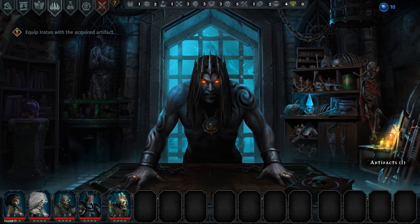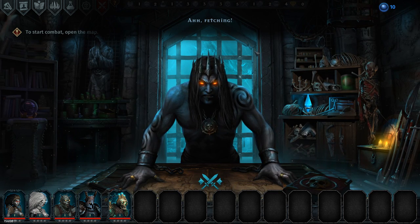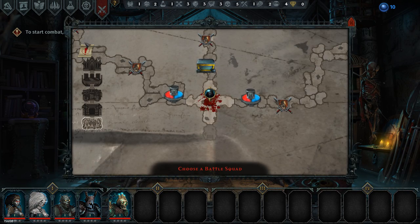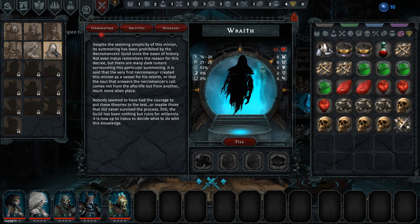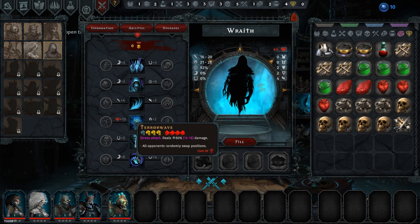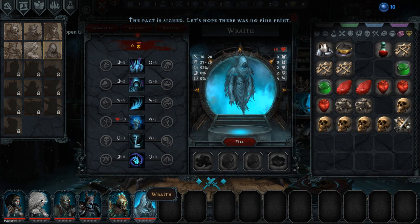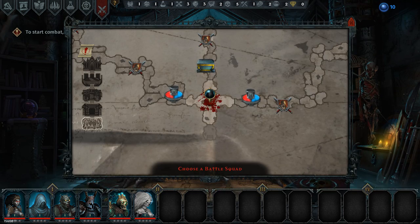We need to equip Erotus with an artifact. Artifacts are powerful items that allow us to use Erotus in combat to modify the lay of the field. I kind of want to swap out the Banshee for something else — can I do anything in creation to get something else? The Banshee's cool, but she's not that cool. Let's make a Wraith instead — style-wise with that cool hood, I think he's kind of winning right now.